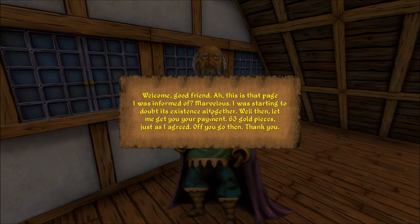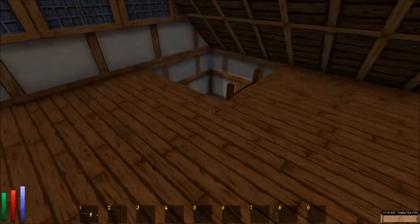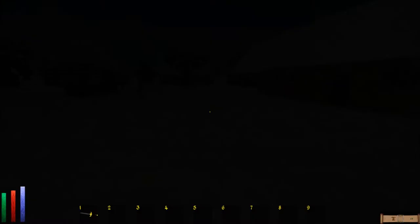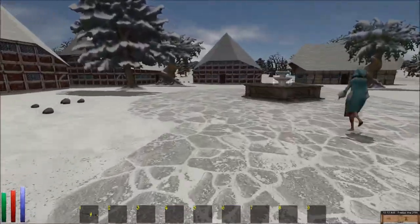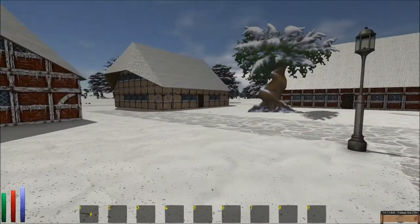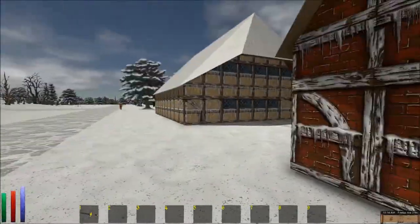Welcome, good friend. Ah, this is that page I was informed of? Marvelous — I was starting to doubt its existence altogether. Well then, let me get you a payment. 63 gold pieces, just as I agreed. Off you go then. Should I take care of this enemy? This vile foe causing panic — might be because I had that item I was supposed to deliver. Maybe he left because he realized his cause was for naught.